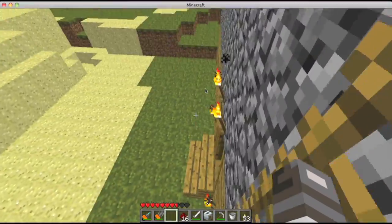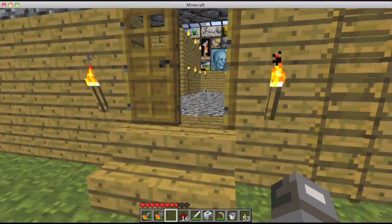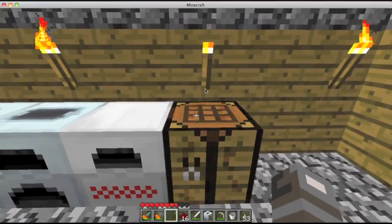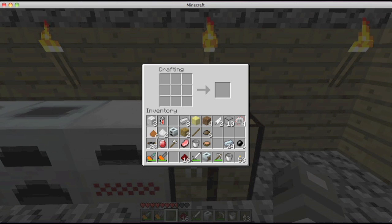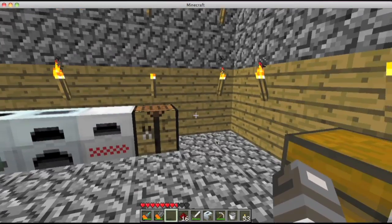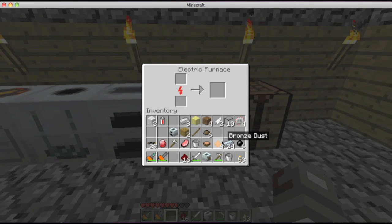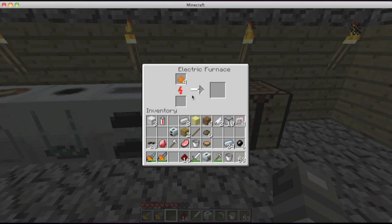Now I'm going to show you guys how to make bronze. You can make bronze armor with it, you can make advanced alloys with it. So what you do: you get copper like that, I'll make two. And bronze dust — put it in here and you get a bronze ingot.